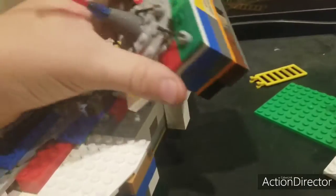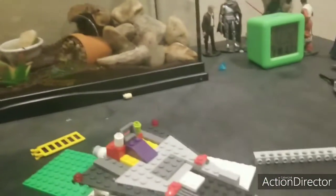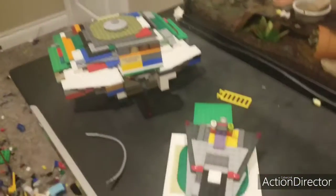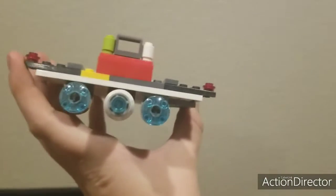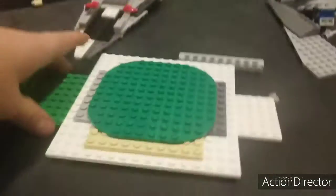There are a couple of play features on the set. If we switch it like this, it can be a stand. This is what's supposed to be inside the Death Star — there's not much room, but inside there's a cool little Star Destroyer. Here are the engines — they look pretty cool and pretty accurate.